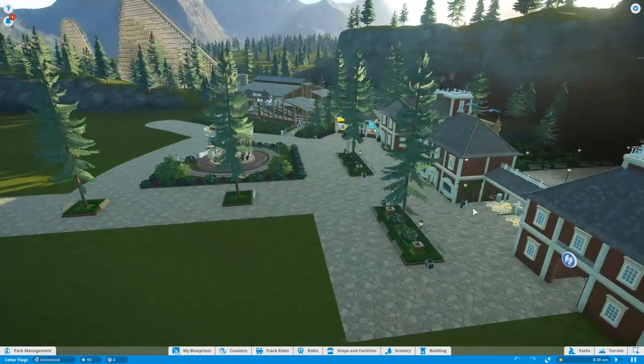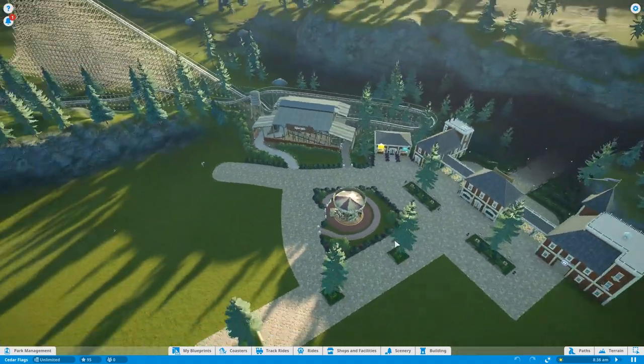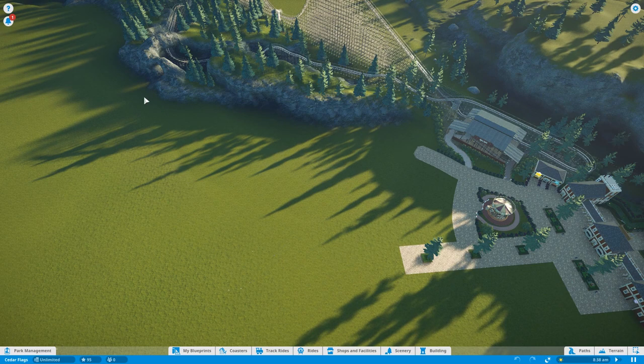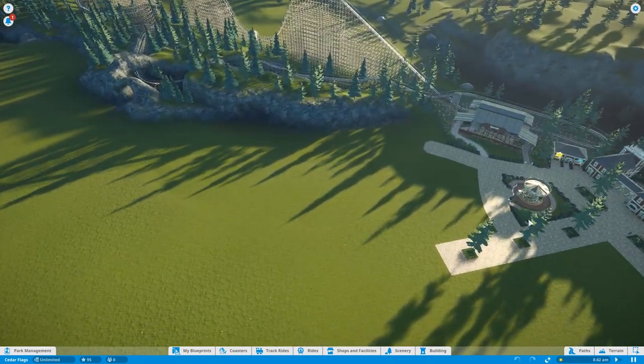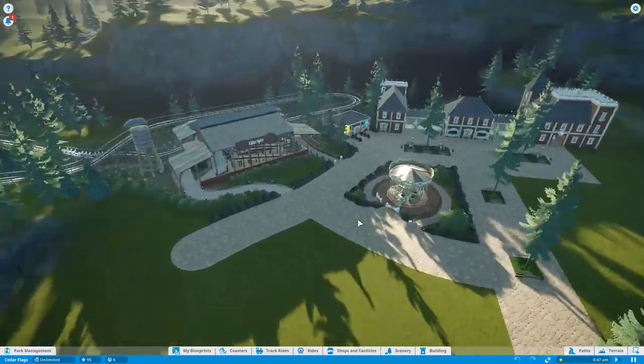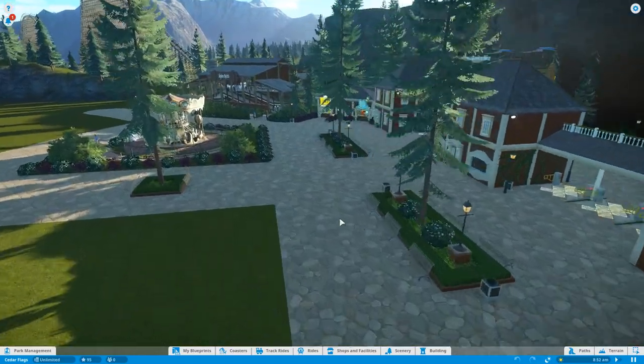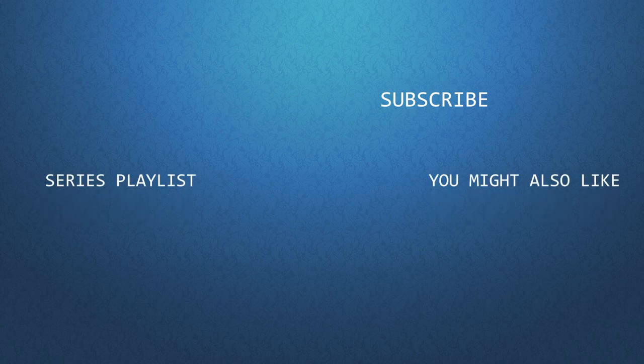That's pretty much it for this video — it was a little short. Let me know in the comments if you want to see more focus on smaller portions of the park with detail work, or if you'd rather see me build larger areas and skip over the detail in the timelapse. This series is still very young so I'm looking for ways to improve it. If you liked the video give me a thumbs up, make sure you're subscribed, and I'll see you in the next one when we build our train and fill out some other areas of Cedar Flags.